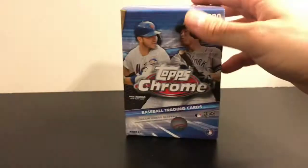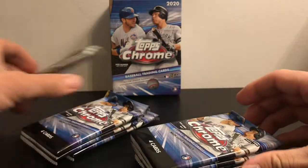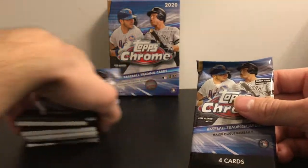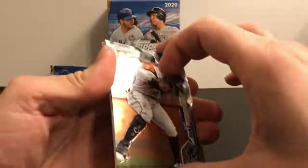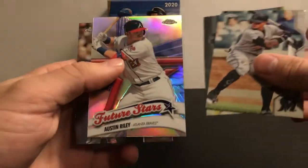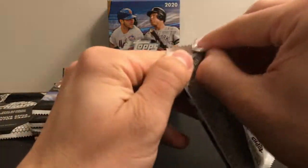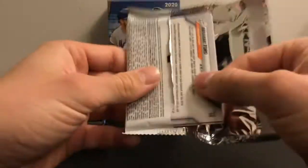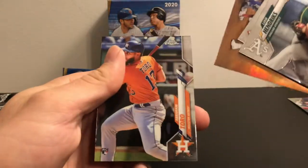You got seven regular packs and a bonus cracker pack — they are all four-card packs including the parallel pack. Let's start with the regular packs and save the special refractors for the end, see if we can get any decent rookies. Pack one has an Austin Riley future stars — I actually don't think I have that one, so that's pretty cool. Pack two has William Hendrix, Nixon Zell, a refractor, and a Torah rookie card.